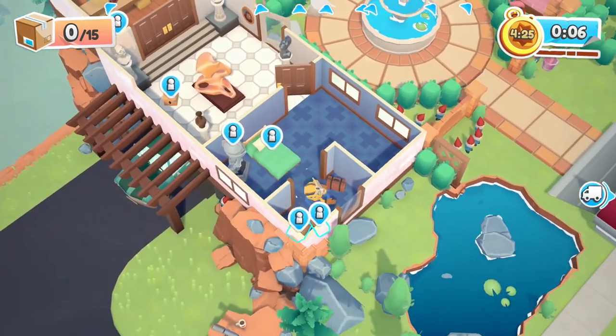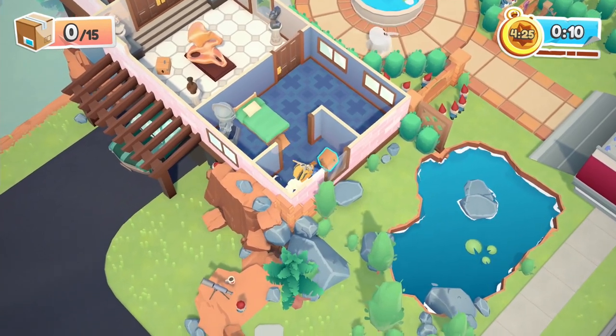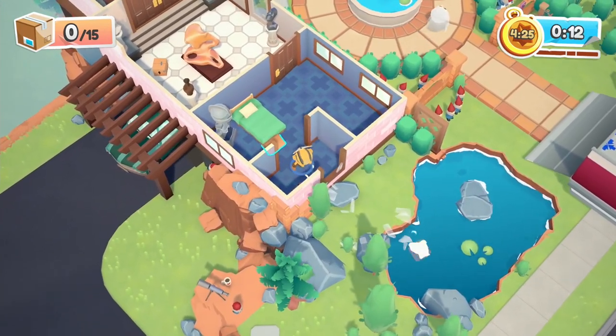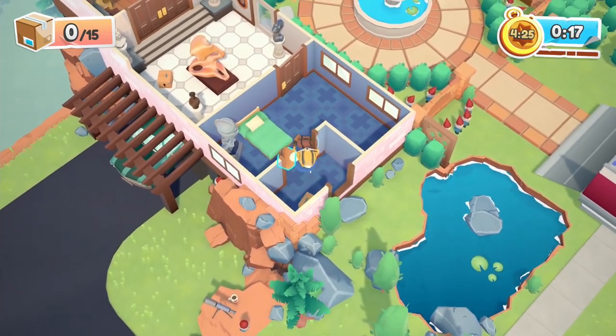On top of all the kitchen utensils, furniture and boxes, you'll also have to carry fragile items, and if you aren't careful, they'll smash. This adds another layer to the mix, meaning that not only do you have to get everything to your van as quickly as possible, you'll have to be sensible as well.